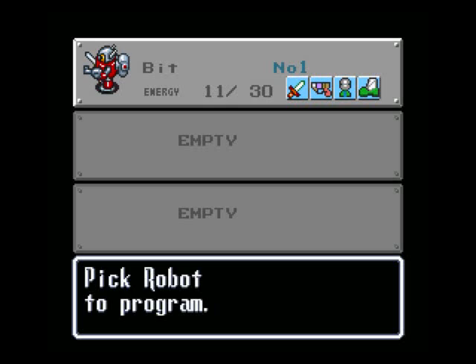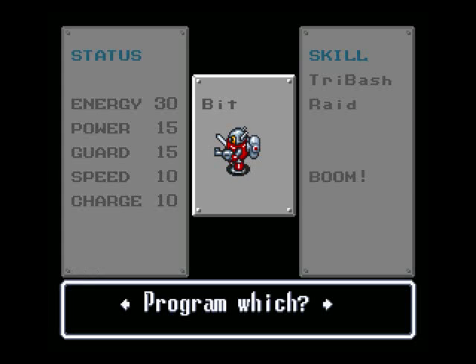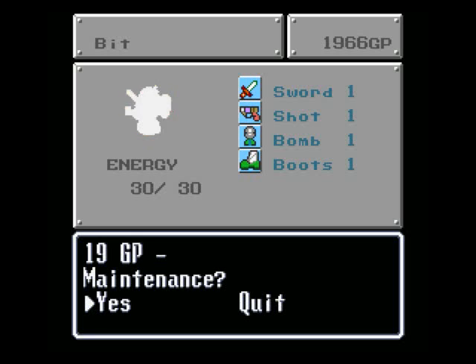And program. Let's give 5 points of power and 5 points of guard. That should be sufficient. I also added another program — boom — in honor of Grandia. But we'll get into what that does later.